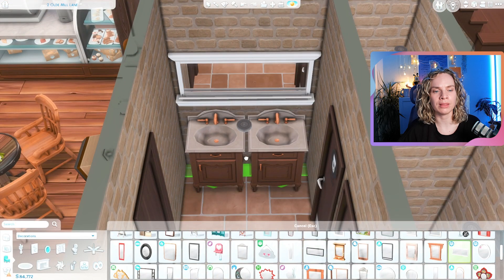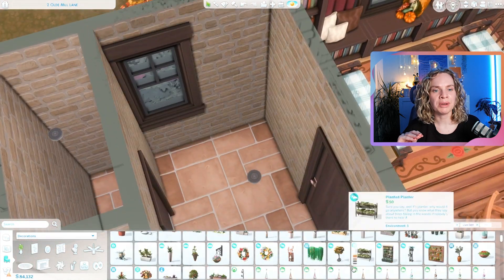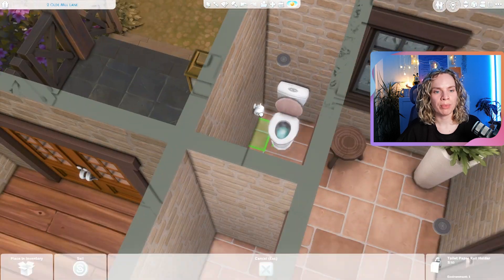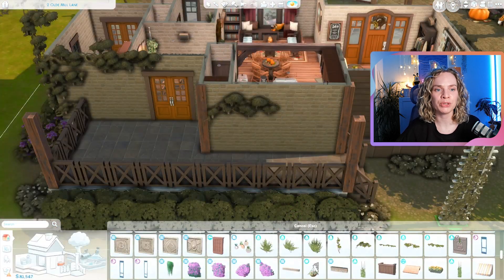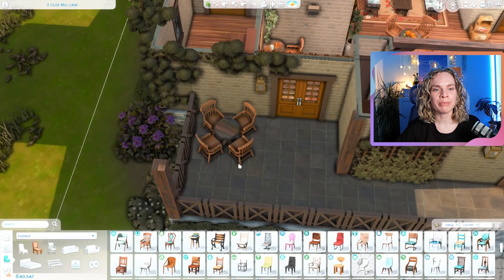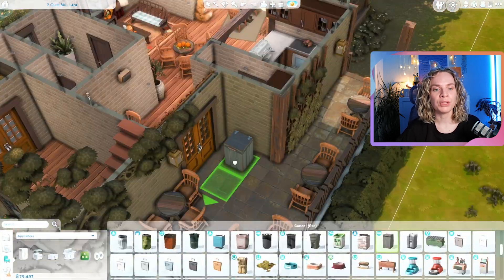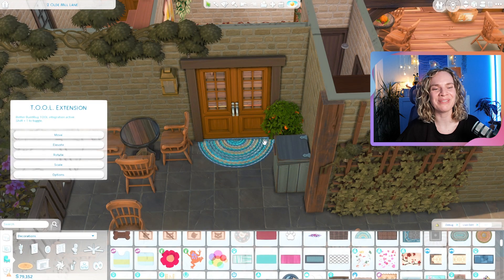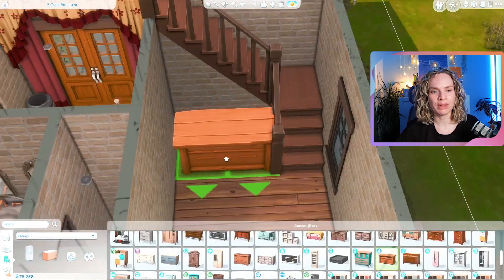You might want to delete the table close by the order area if routing becomes an issue — it kind of depends on how many sims show up in your gameplay. In the cafe there's also a little bathroom with two stalls and some separate sinks. There is another bathroom upstairs in the apartment on the second floor — you probably don't want customers going upstairs to your sim's apartment to use that bathroom.